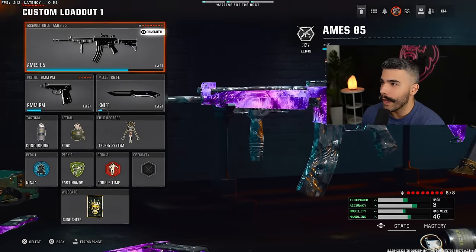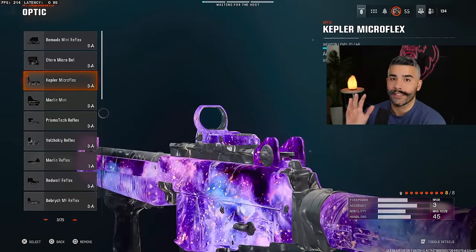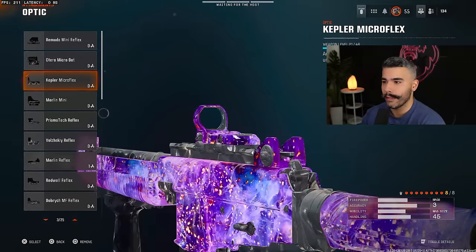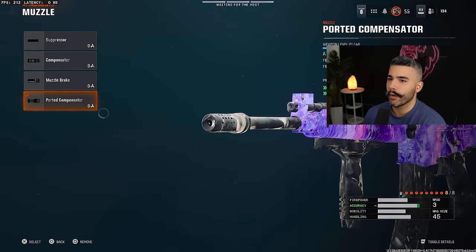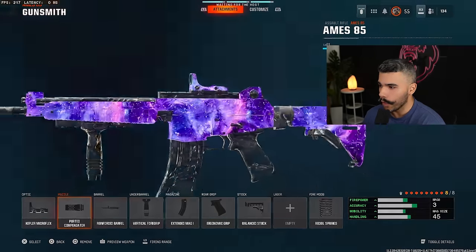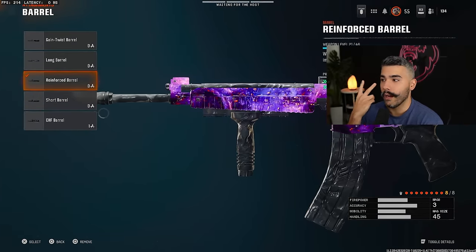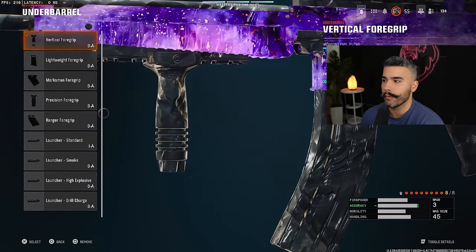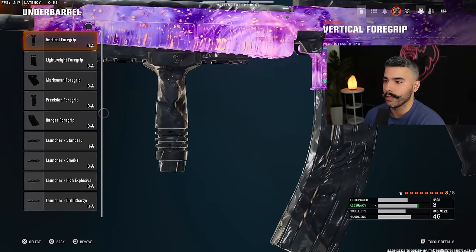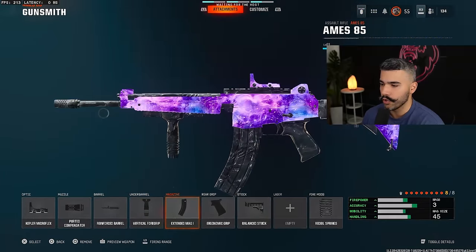The AMES — however you want to pronounce it. The micro reflex red dot is just the best one, and it feels the best. We're going to be rocking the ported compensator for that huge boost in recoil control. We got the Reforce Barrel just because it gives damage range and bullet velocity — a W. We got the vertical foregrip for that huge boost in horizontal recoil control, which is hard to control on controller or just in general.